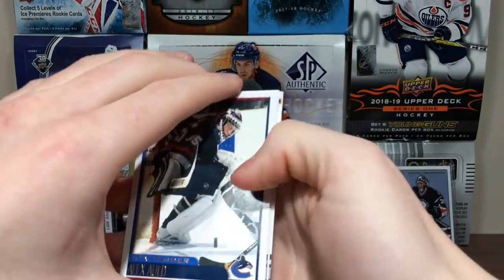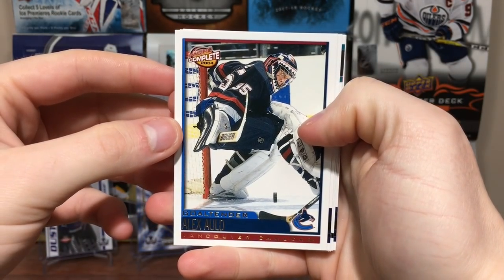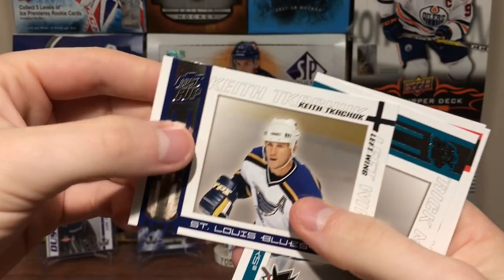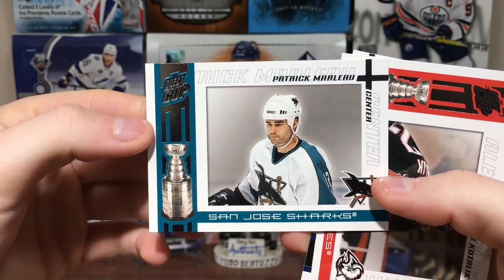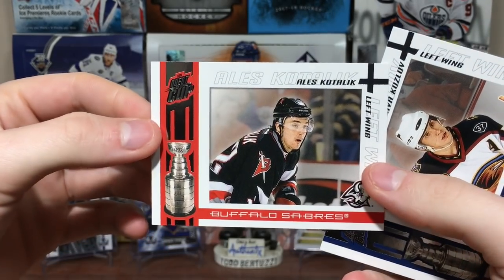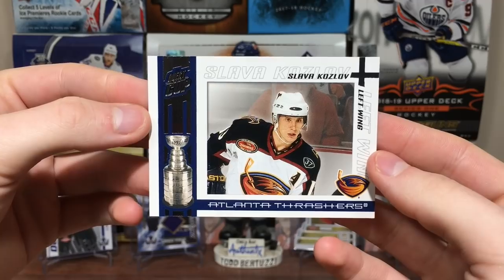At least they're not sticking. I guess I'll pick cards every which way rather than sticking. Got Alex Auld. Got Keith Tkachuk. Got Patrick Marleau, back on the Sharks now. Alex Korolev. And Slava Kozlov.